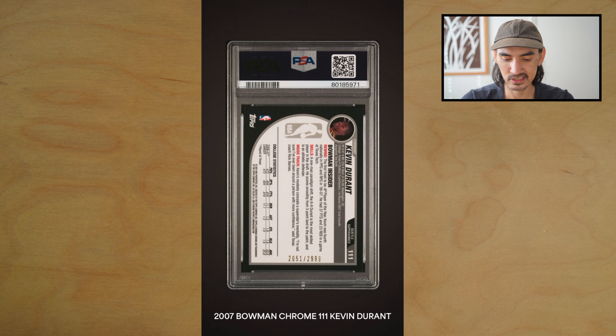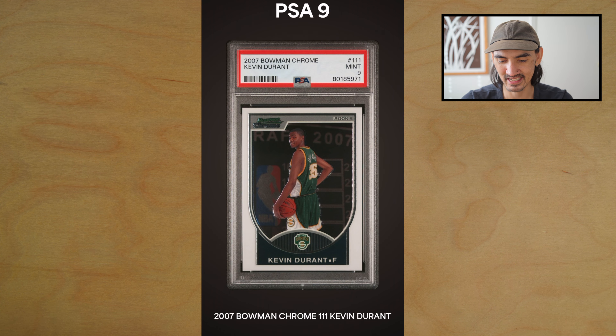This is a big one — this is a Bowman Chrome Kevin Durant rookie card. This one was pretty clean, I think it has a chance. Oh, PSA 9 — ouch. Maybe the centering is a little bit left heavy, that might be what they got me on. But the surface was pristine and the back of the card with the black edges looked really good. That one hurts a little bit.